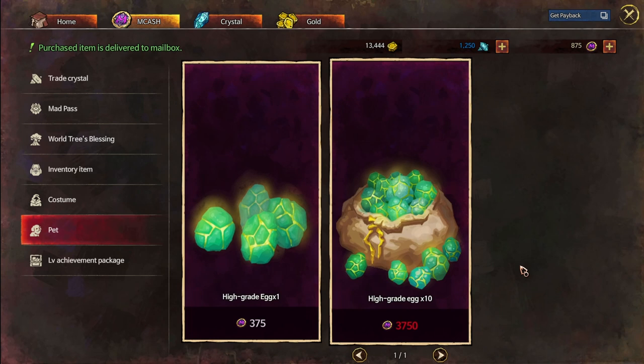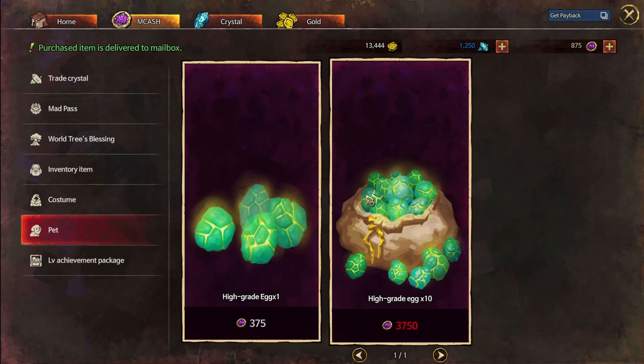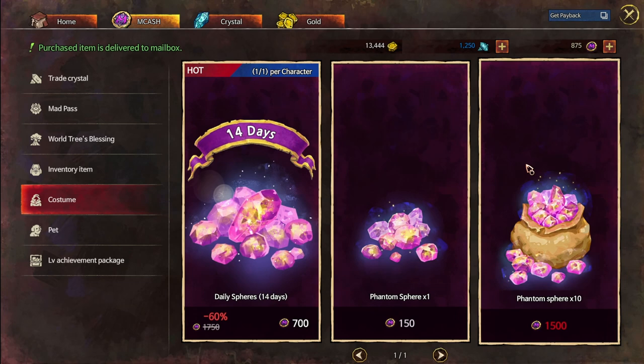That's pretty much everything for the Mad World cash shop. With crystals, there's not really anything you can buy in bulk other than costume merges, and phantom spheres are limited to a daily purchase. The one thing you could keep spending money on endlessly is the high-grade pet eggs, since getting a legendary pet with high movement speed gives the biggest boost. If you found this video useful, don't forget to like, subscribe, and leave a comment below. Thanks for watching — we'll see you in the next video.